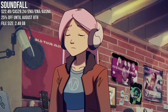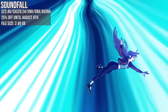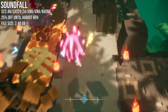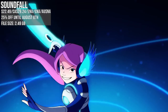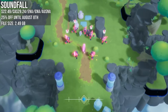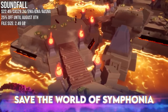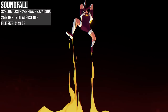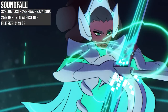Soundfall was another Nintendo Direct stealth drop — 25% off. It's a rhythm-based adventure where actions like movement, dashes, and gunfire need to happen on the beat for maximum power. The base game took me around 6 hours, and there are sync options to keep everything in time. The gameplay is unique and well done with multiple difficulties, but the visual design is unfortunately pretty bland and each world outstays its welcome. Some fun characters and a story about getting back to your world, but with mixed overall results.